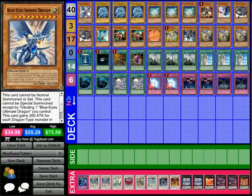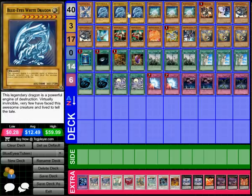First off, the main aim of the deck is of course Blue-Eyes Shining Dragon, which is my favorite card in the game. It can only be summoned by tributing a Blue-Eyes Ultimate Dragon that I control. It gains 300 attack for every dragon-type monster in my graveyard and can negate targeting effects. Then of course we have three Blue-Eyes White Dragon, because it's three Blue-Eyes White Dragon.